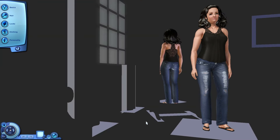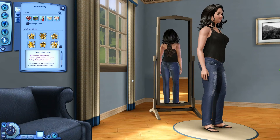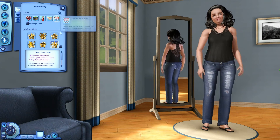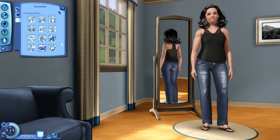Here we have Jen Simself, created by SimJen. She is an animal lover, a bookworm, dramatic, friendly, and loves to swim. Her lifetime wish is to be a deep sea diver — master the diving skill and earn 40,000 simoleons from selling diving collectibles. I think this must be from Island Paradise. Favorite food is key lime pie, favorite music is rockabilly, favorite color is purple, and her sign is Aquarius.